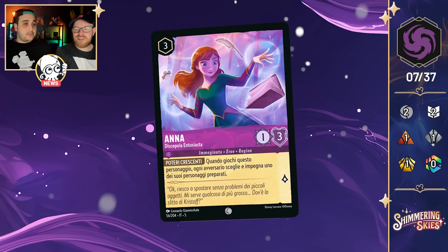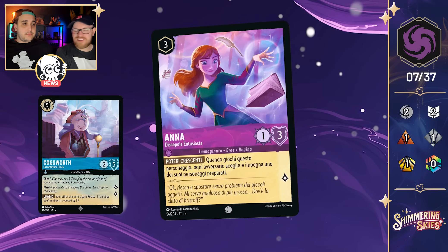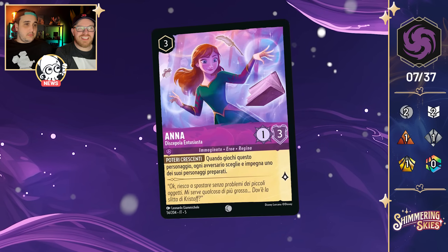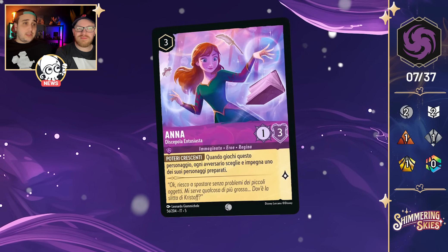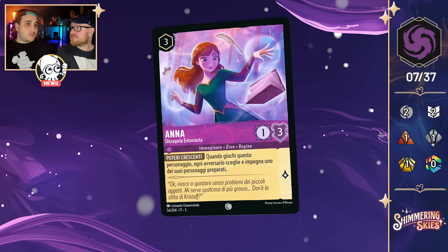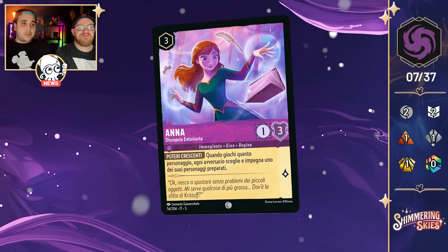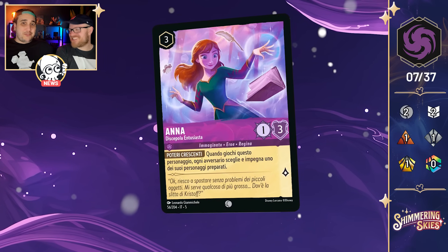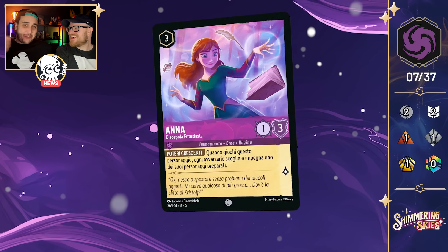This feels like an answer to Ward, or possibly designed around Bucky before the errata. You see similar behavior with Cogsworth — opponents usually exert him with Prince John. This card could see play if Ward becomes a menace in the metagame. One of my favorite arts for this set — it looks amazing. A lot of Anna cards have great art, and good job to Leonardo.